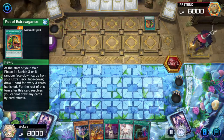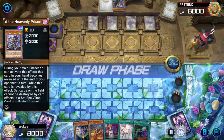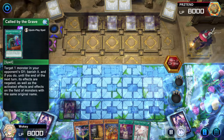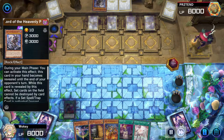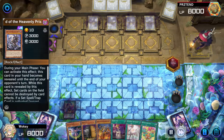Here's how it starts — it starts off very slow. He activates Pot of Extravagance and I go, great, this is Eldlitch. He sets four and passes. It's my turn. I draw Maxi C, I set one card face down — it's Called by the Grave. I say to myself, Eldlitch literally loses to Called by the Grave; I've had Eldlitch players literally leave the second I Called by the Graved them.